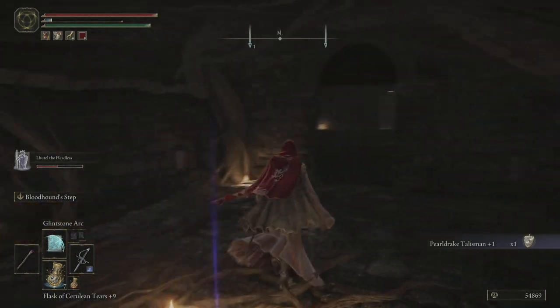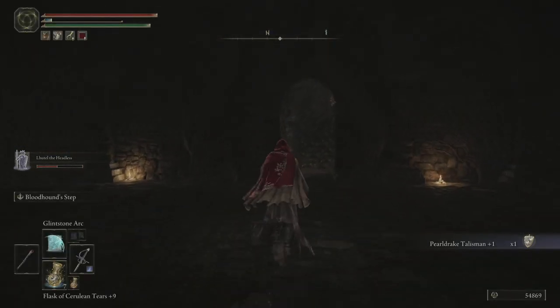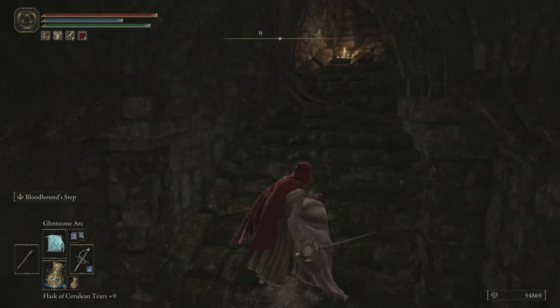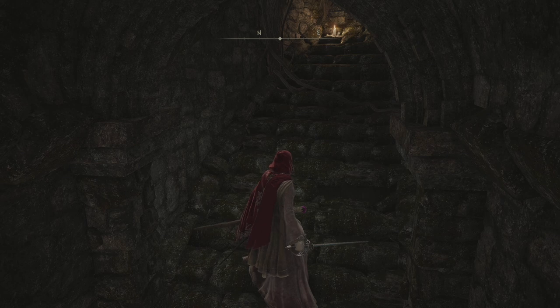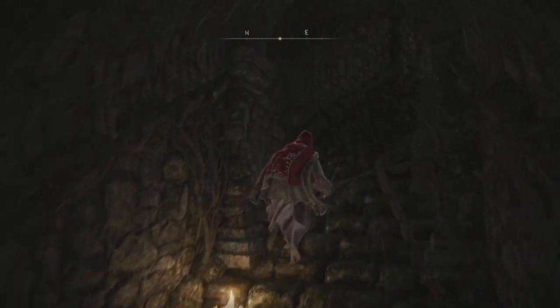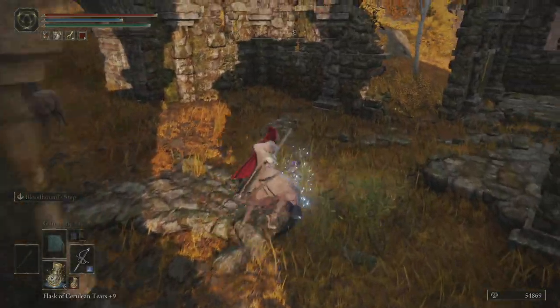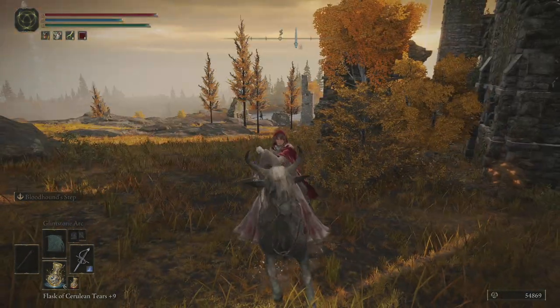Pearl Drake talisman — nope, I was a little bit off. Damn. Not a bad talisman though. Useful. What else do we have around here? I think that's all of it, actually. We can progress to the catacombs next.